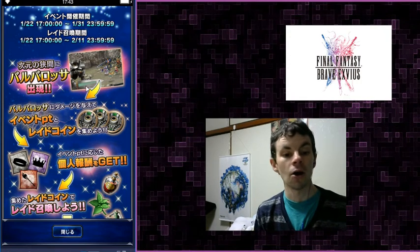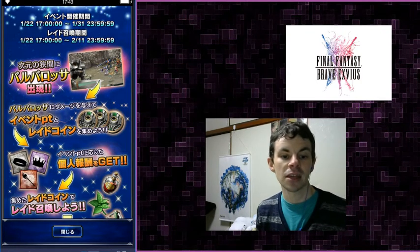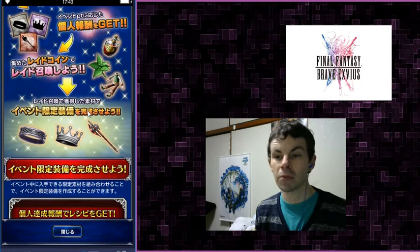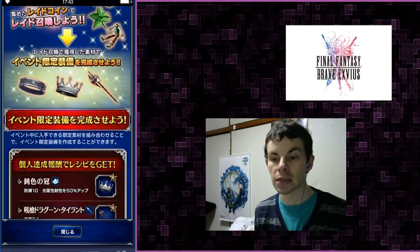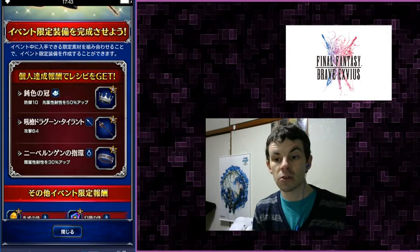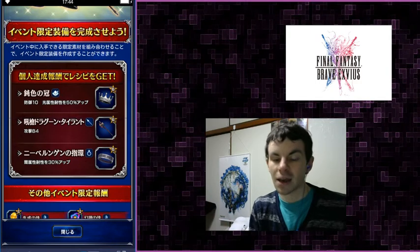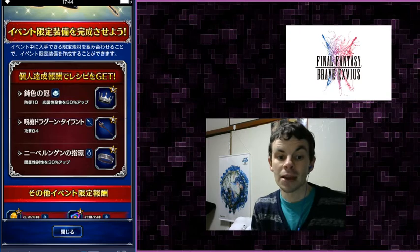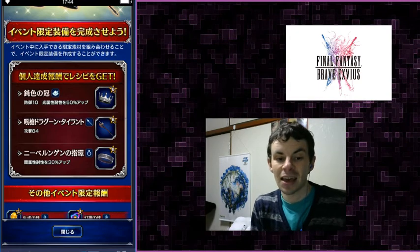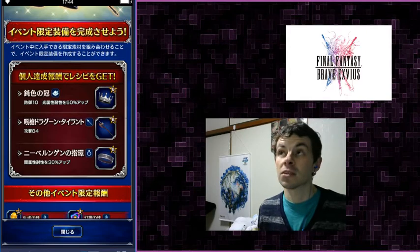First of all, let's talk about the raid, which is the King Barbarossa raid. Yes, it's fun to say, and it's going to be probably pretty easy to beat. What do we get for doing it? Well, this time we have a hat with 10 defense and 50 light resistance — which, who cares — and it's pretty meh, I guess, for magic tanks. There's also a spear with 84 attack, and an accessory with 30 dark resistance. Be still my beating heart.